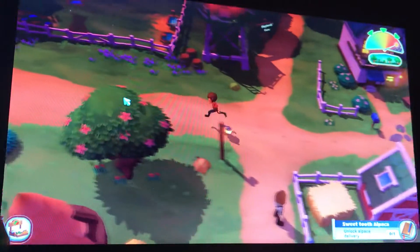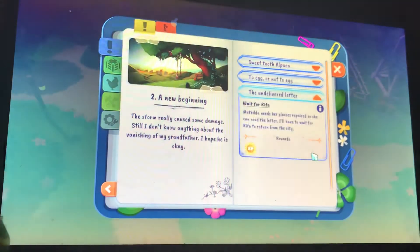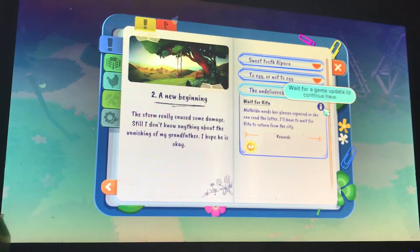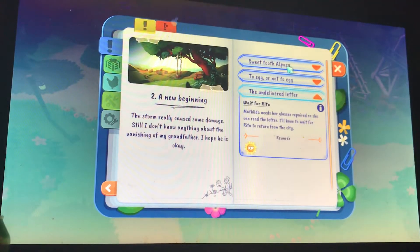We have to unlock Alpaca Delivery. We have to wait for Rita — wait for a game update to continue here. Well, that sucks.